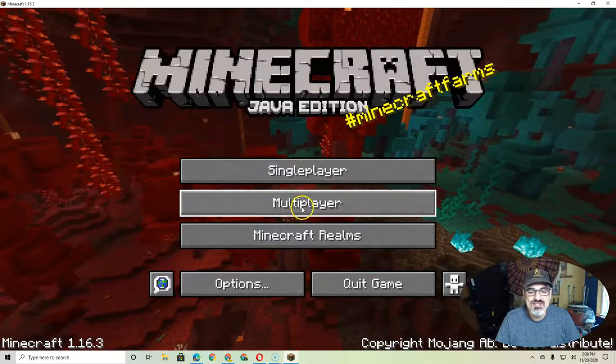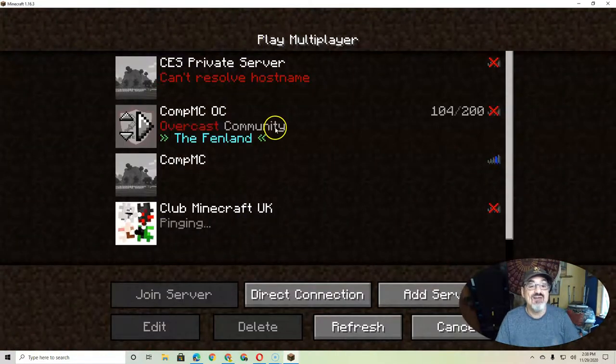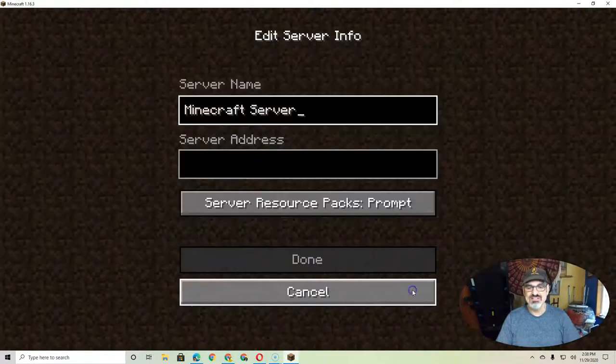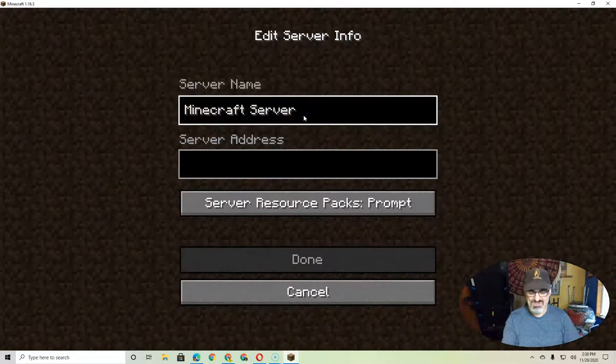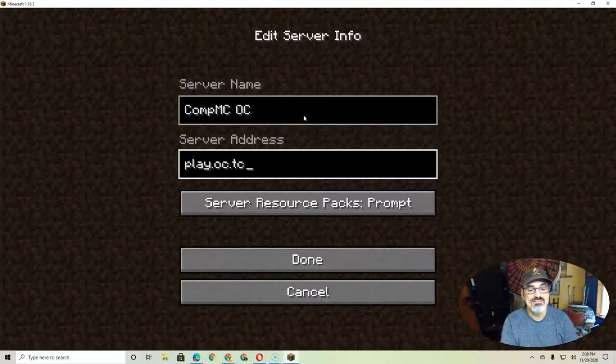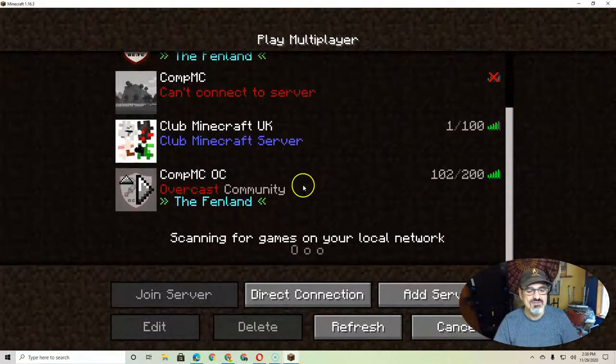Once you are in, click on Multiplayer and proceed. Let me show you how to add a server. Click on Add Server, then change the name so you can tell what it is. For example, for the CompMCoc server, type that as the server name, then type in the server address just like I gave it to you: playoc.tc — then click Done. And there it is.